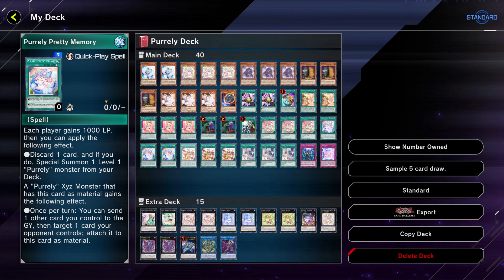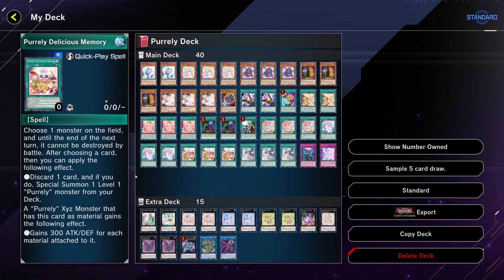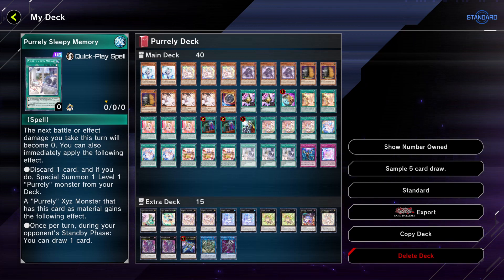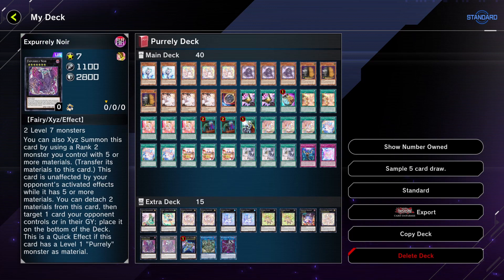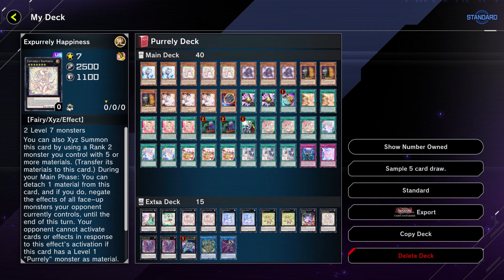Pearly Pretty Memory can be used as a form of removal by sending one card you control to the grave and targeting one card your opponent controls to attach. Three copies of Pearly Delicious Memory gives a 300 attack boost for each material attached, which can get hefty since you're attaching a lot of Quick Play spells. Sleeping Memory is the main one for drawing, and you can stack it since you have three copies. One copy of Pear Leap is your way of ranking up to exceed monsters like Pearly Noir, which you'll be going into most of the time.